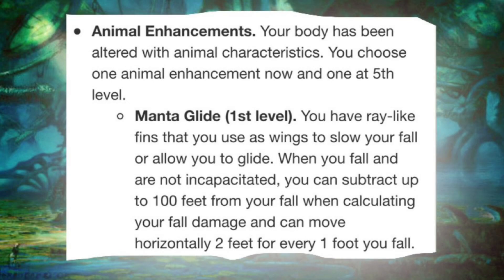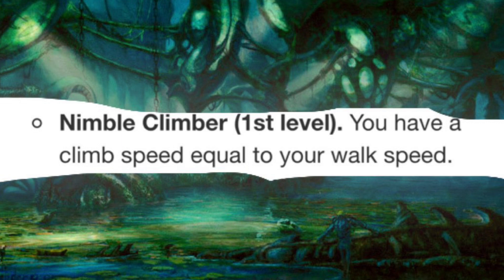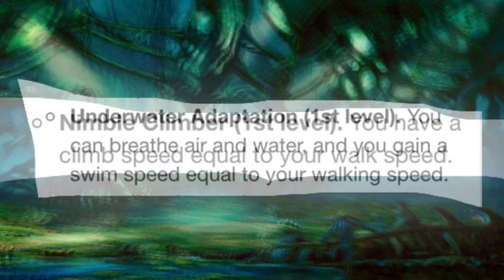Animal enhancements: your body has been altered with animal characteristics. You choose one animal enhancement now and one at 5th level. Manta Glide — you have ray-like fins you can use as wings to slow your fall or allow you to glide. When you fall and are not incapacitated, you can subtract up to 100 feet from your fall when calculating fall damage, and you can move horizontally 2 feet for every 1 foot you fall. Nimble Climber — you have a climb speed equal to your walk speed. Underwater Adaptation — you can breathe air and water and gain a swim speed equal to your walking speed.